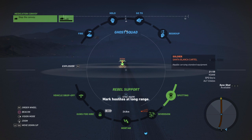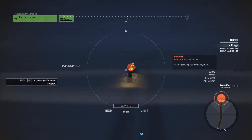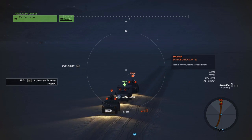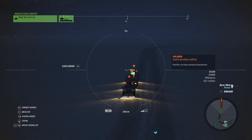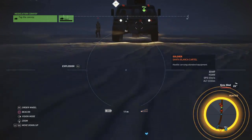The convoy is entering the spotting circle — I'm going to pop spotting now to get a location on that driver. I'll zoom in and get my guy to sync shot him. There he is — he can be hard to tag sometimes. Got him. As soon as my guy gets the shot — there we go, he's got the shot. We're going to engage now. The guys are all alerted; we're going to go up here and blow the front vehicle.